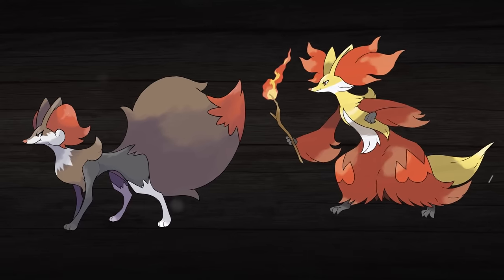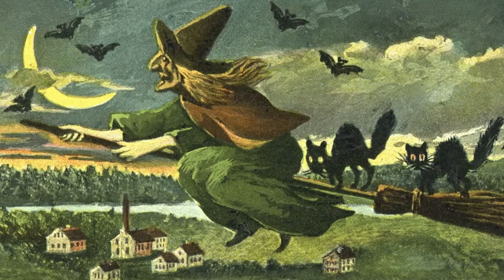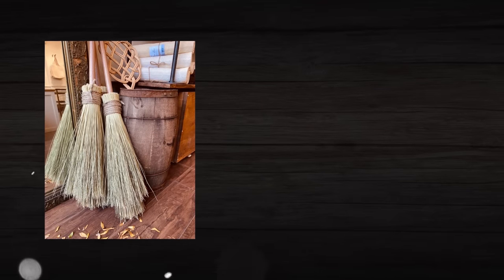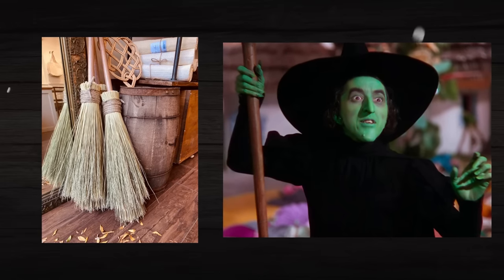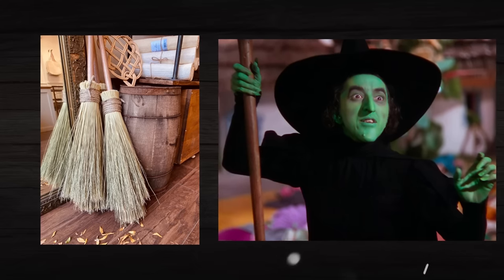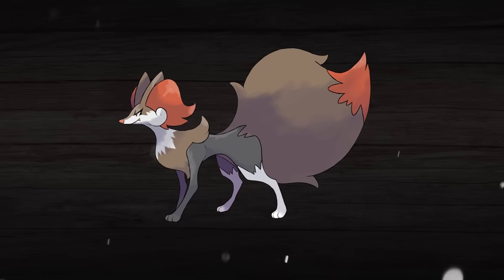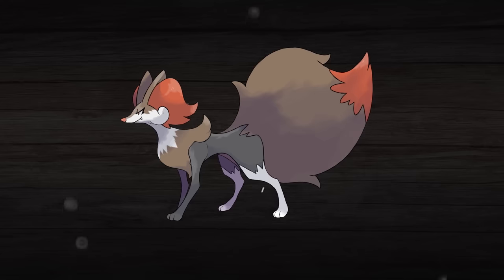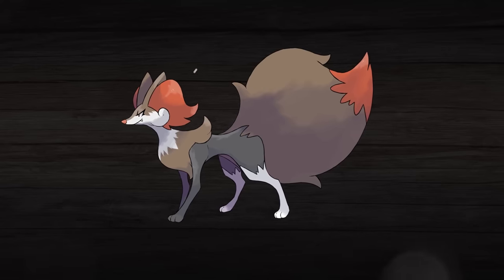The other big thing about Delphox is that it's obviously a witch, and when thinking about how to best contrast a witch, a fun idea came to mind: a broom. Witches and brooms go hand in hand, so having one evolution be based on a witch and the other on the broom — with you having to choose between the witch or the broom — I thought was a fun dynamic. This also went along with Bezenard being on all fours, since brooms are known for being ridden by witches, allowing Bezenard to be a more rideable Pokémon. Its body is meant to vaguely resemble a broom, with its brown coloration and big bushy tail that resembles the end of a broom in particular.